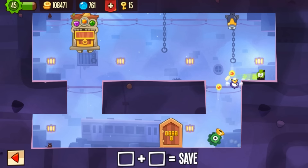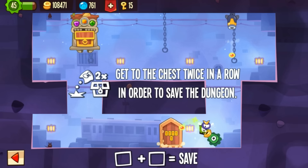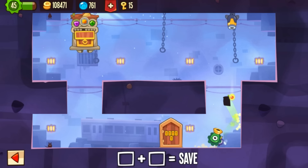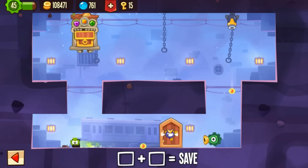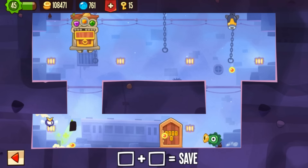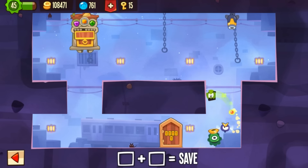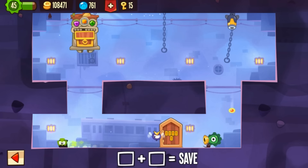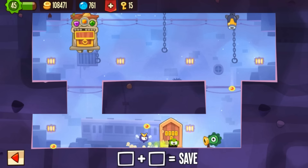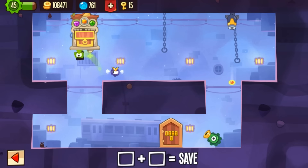That was the second part. Now let's show the third part. Jump, then wait a little bit, then jump down there. I made something wrong — I think I'm going to die. I forgot how I saved this. Jump down... now I remember!